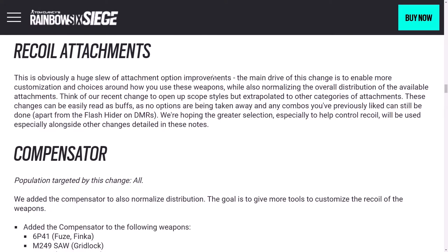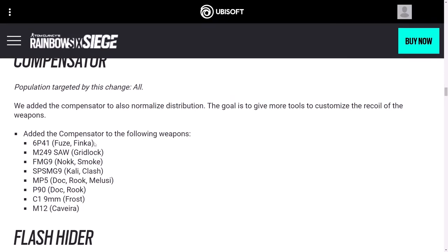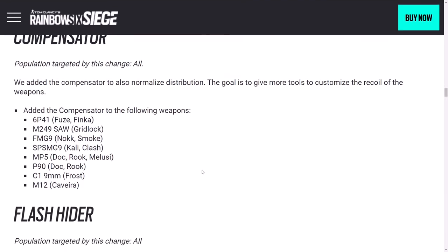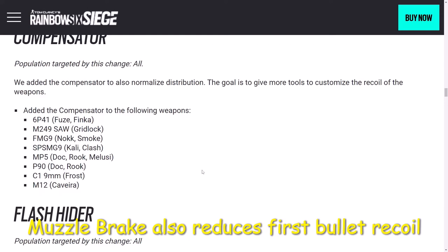Recoil attachments — they're sort of normalizing access to most of this stuff and reducing access on a couple of things. The compensator is being added to all of these guns — pretty much light machine guns and submachine guns that for some reason didn't have access to it. If you're not aware: compensator reduces left-right recoil, flash hider reduces vertical recoil, and muzzle brake speeds up the re-center time — so it takes less time for the gun to return to the original position after you stop firing.